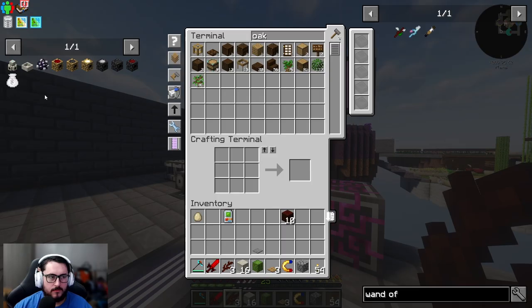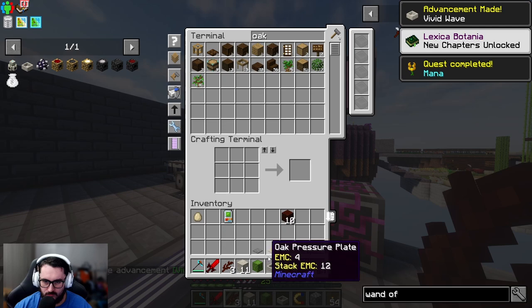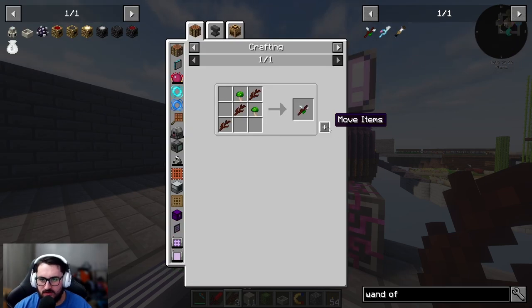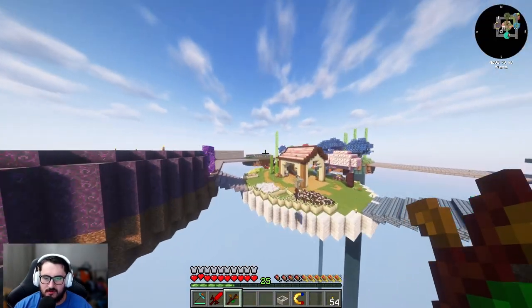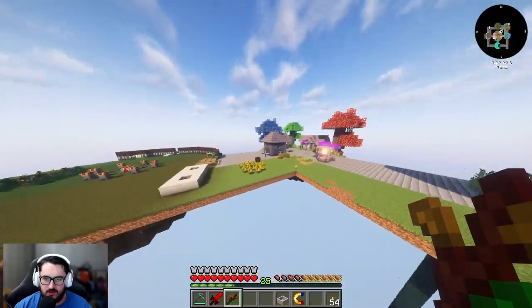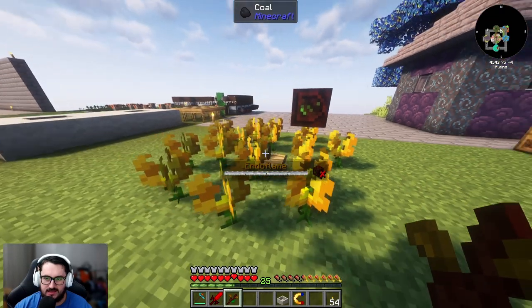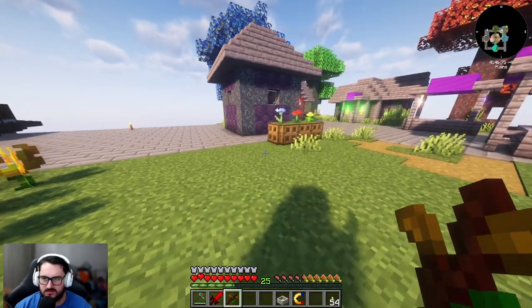To finish off Botania we need a mana pool, which is fairly simple - just put the living rock in like that. We'll get the twigs which are used for the wand of the forest. Twigs are just living wood logs next to each other. I did turn off my magnet because I have a modular router set up that has the endo flames sending mana.